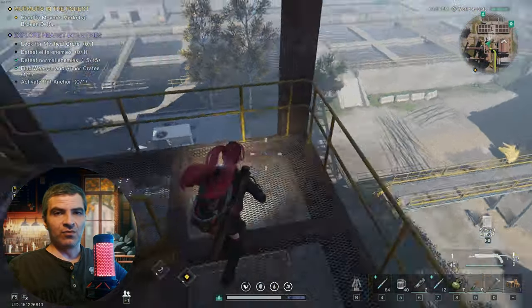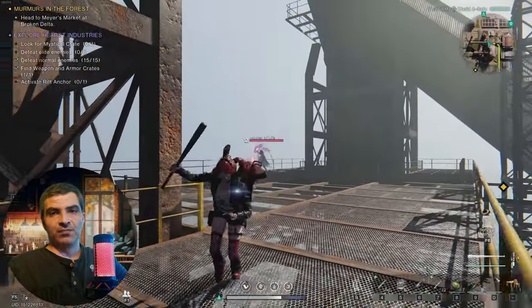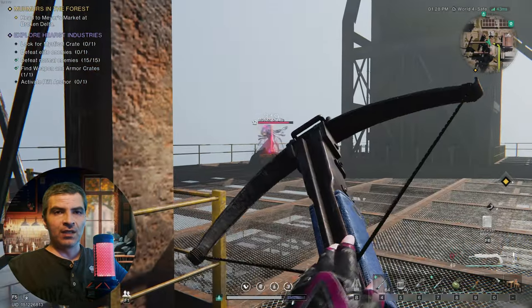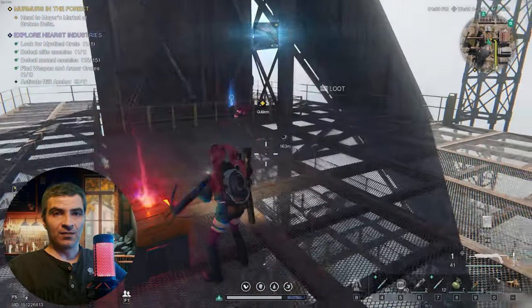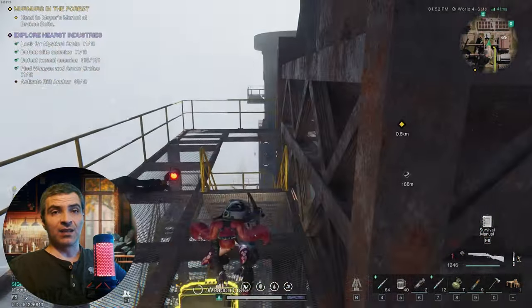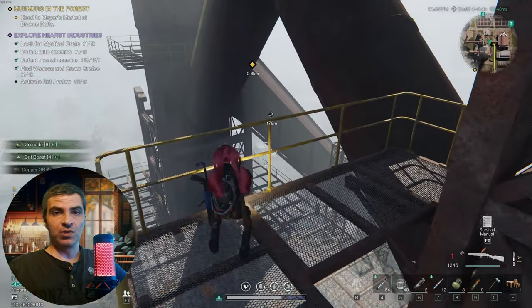Just climb the stairs. The first floor has nothing good on it but an NPC or two, so continue going up to the next level. There you'll find the mystical crate and an elite that does nothing — loot everything. In this crate you'll get a recurve bow blueprint, which is pretty cool. But we're not done yet. Go up to the last level for a weapon crate. I got a recurve bow in that one, so I can try the bow before I decide if I want to use the blueprint or not, which is pretty cool.